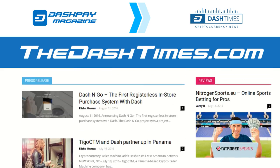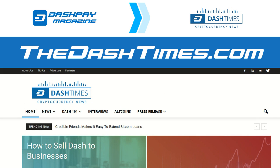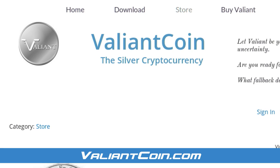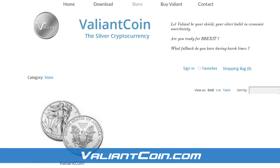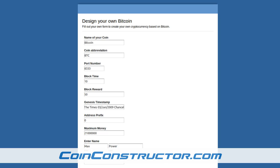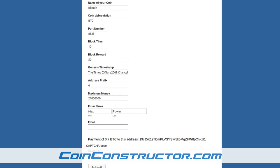To finish up today, I have a few announcements. First, the beloved Dash Pay magazine has rebranded and can now be found at the-times.com. Second, two businesses are newly accepting Dash: one is valiantcoin.com, a silver-related cryptocurrency, and the other is coinconstructor.com, which is a template for launching one's own cryptocurrency.